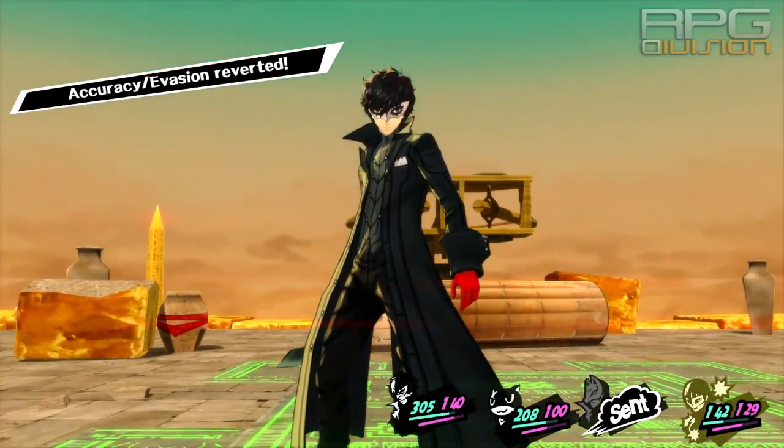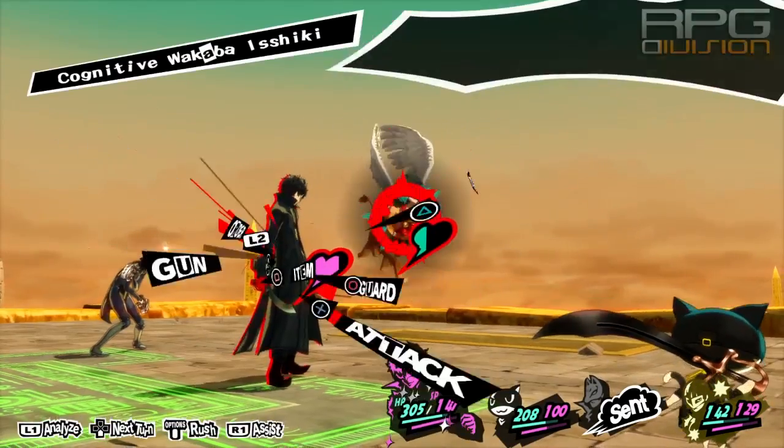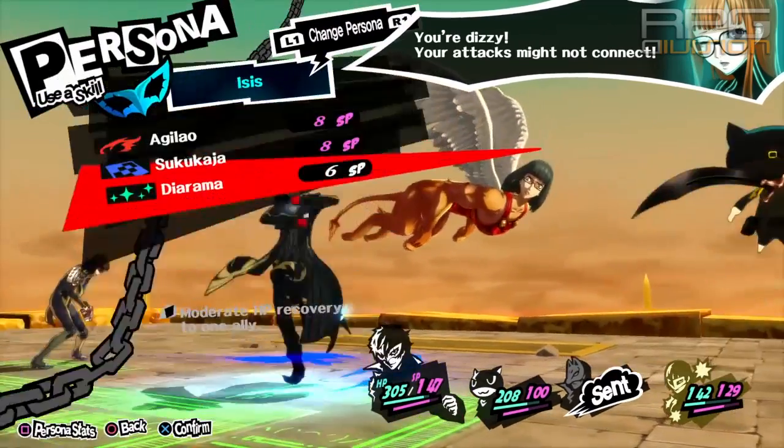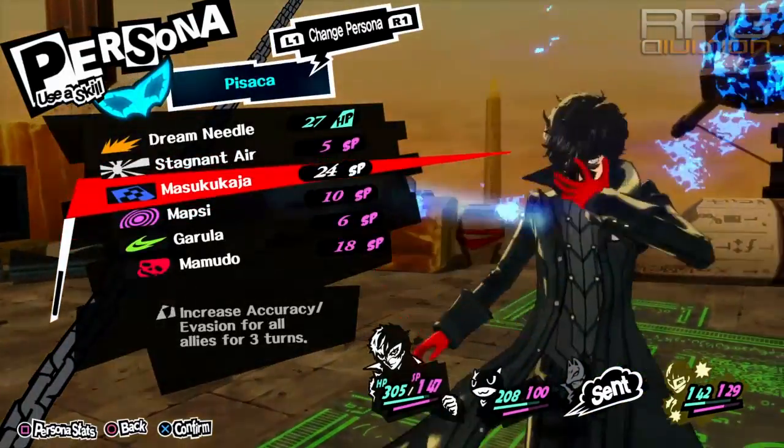You need to have one person on ballista at all times while the rest of your guys should focus on defending, which means put your evasion up on every single character. That way you can avoid a lot of despair attacks.